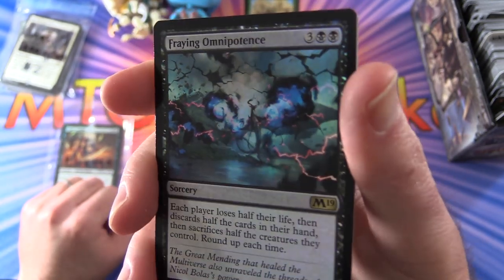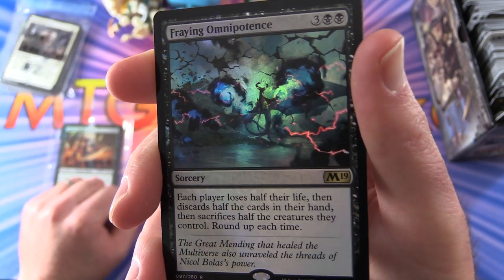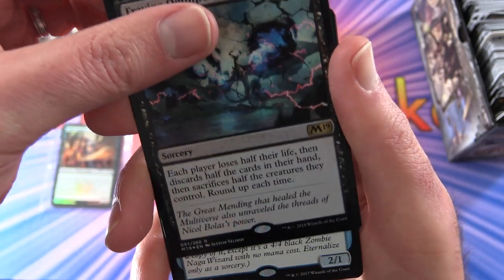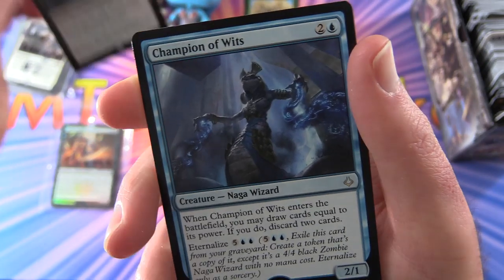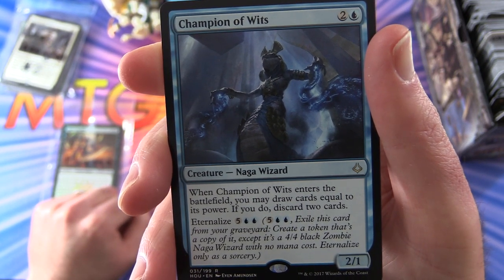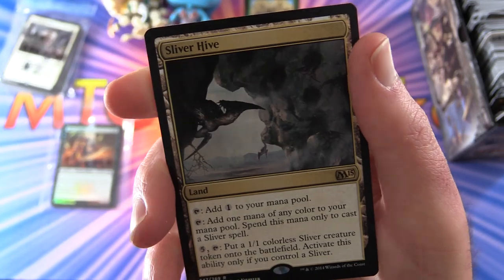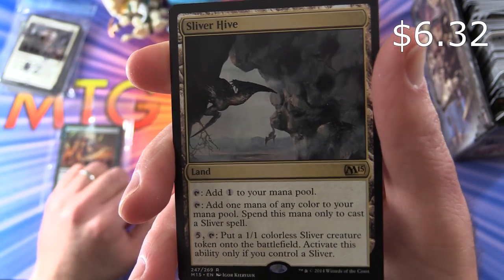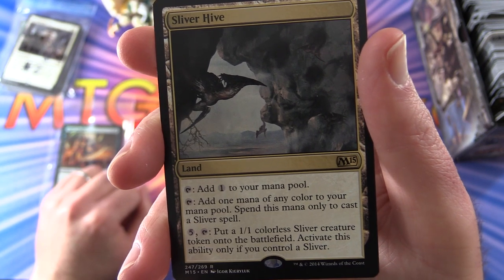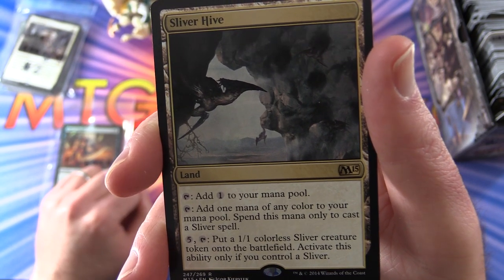And a foil rare, Fraying Omnipotence — nice. Sorcery for 5: each player loses half their life, then discards half the cards in their hand, then sacrifices half the creatures they control. Round up each time. And I think that's Nicol Ballas there. For the rares: Champion of Wits, Creature Naga Wizard, 2-1 for 3 mana. When it enters the battlefield, you may draw cards equal to its power; if you do, discard 2 cards. And you can Eternalize for 5 and 2 Islands — very nice. And a Sliver Hive — a land. Add 1 to your mana pool, or tap it for 1 mana of any color to cast a Sliver spell, or pay 5 and tap to put a 1-1 colorless Sliver creature token onto the battlefield, activatable only if you control a Sliver.